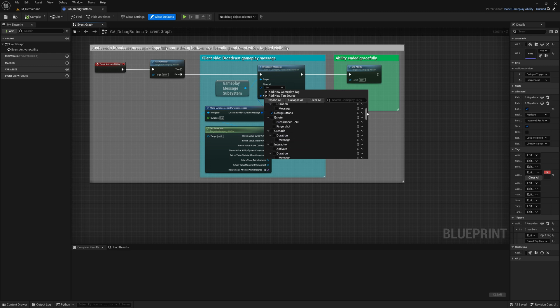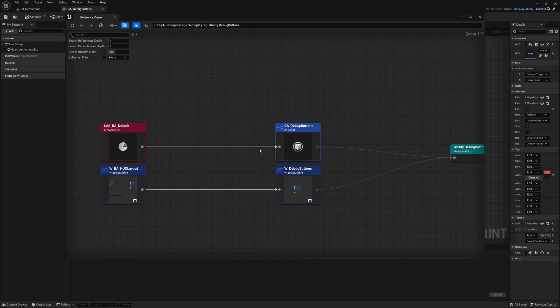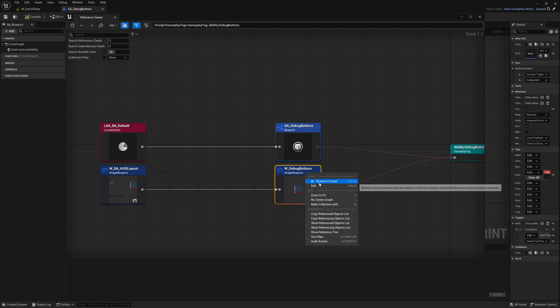Let's have a look at who's actually listening to it. You just open the gameplay tags and search for the references for it. And then you see: the upper line is the gameplay ability and the ability set, and the lower line — that's interesting — that's the HUD and this widget debug buttons.